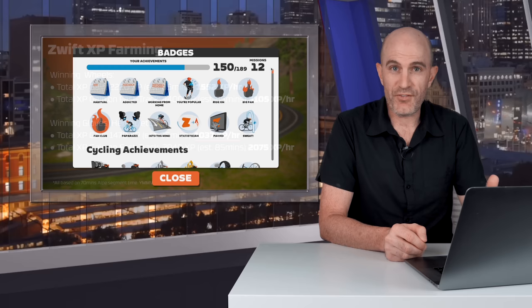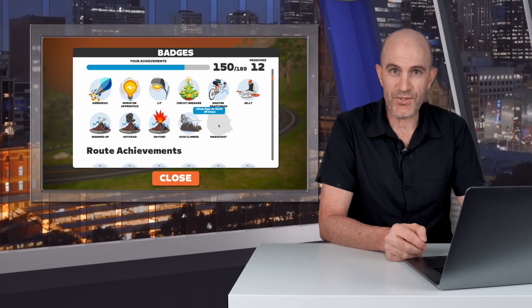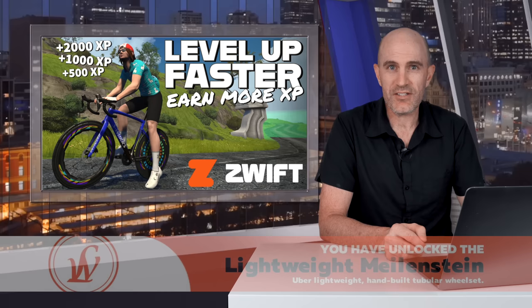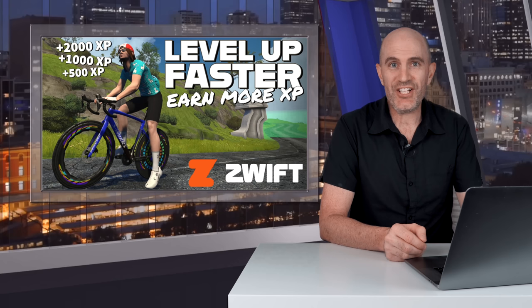The reason I'm using the Alpe for this method is for that spin wheel at the top, but there are additional bonuses too. You'll be one step closer to the Masochus badge, which requires 25 ascents of the Alpe. And if you don't already have the Meilensteins lightweight wheels, you'll be one ascent closer to getting them. Oh, and that descent — that's just free XP. So, let's get out onto the virtual road and put this all to the test.